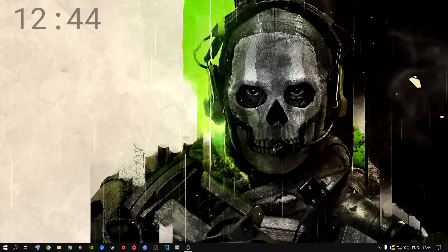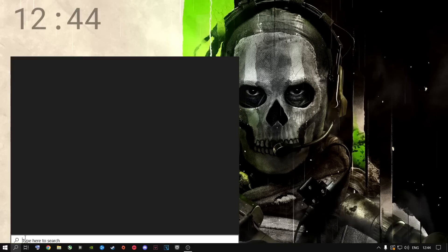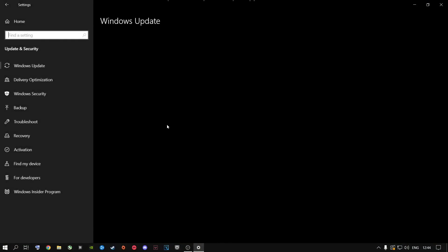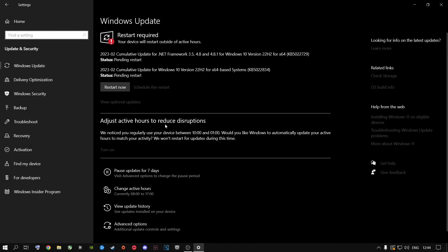The next step I highly recommend is going to the search button on Windows 11, typing in Settings or going to your settings gear icon, then going to Update and Security. This plays a very big role on Windows 10 and Windows 11. No matter what machine you're using, you need to keep it up to date. If Call of Duty is doing updates, your machine needs to keep up with it as well. Please go ahead and download the latest drivers for Windows, and once you've watched this video, restart your machine.